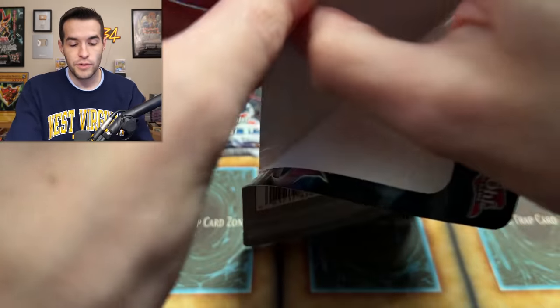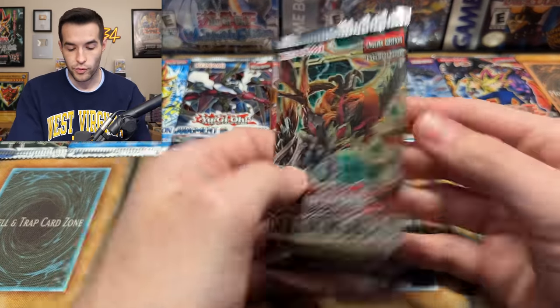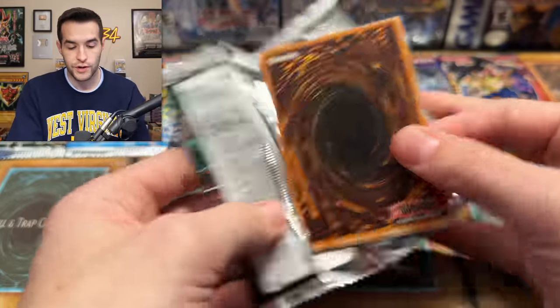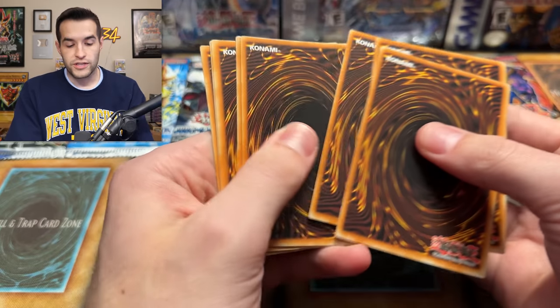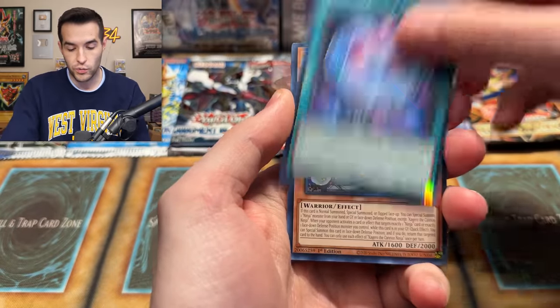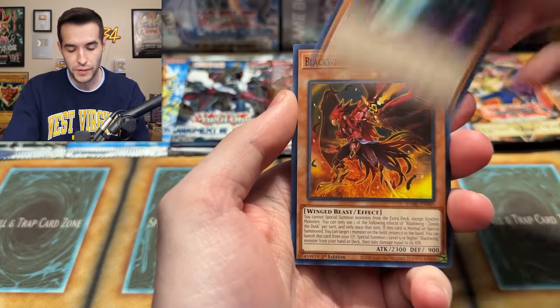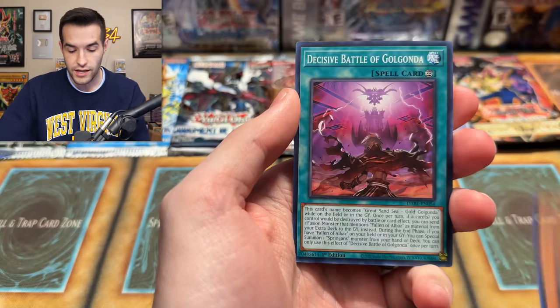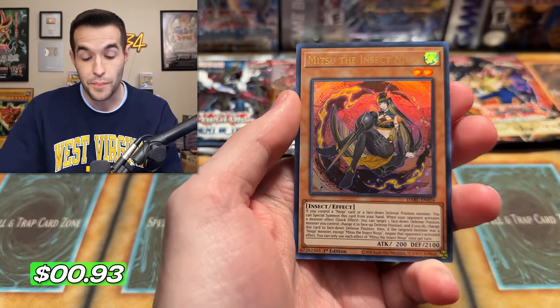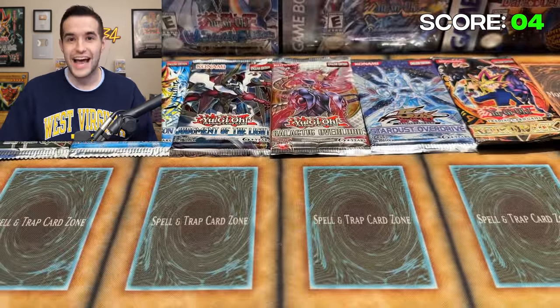Darkwing Blast, I believe in you — I believe you can bless us with something crazy. All we need is one Starlight Rare. We're sitting at three points so far, not too crazy but not the worst ever. One, two, three, four — will that be a Starlight right there? We have Prediction Princess, Celestial, Underworld Ritual, Kagero, Amazon Silver Sword, Cucumber Auras, Speed Run, Blackwing Zonda, Decides to Battle, and the Mitsu. That's a point! It's a terrible card, but that is a point right there. Four points added to the tally — one point away from a Retro Pack 2.